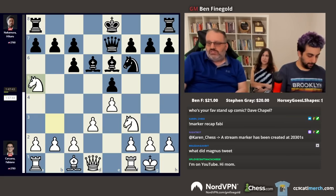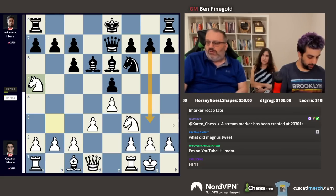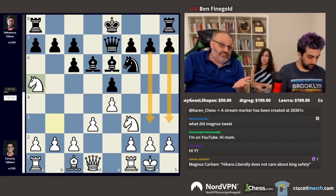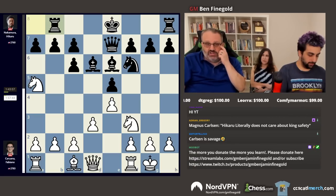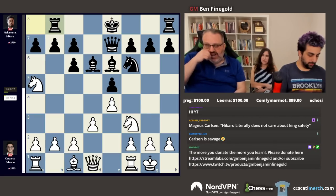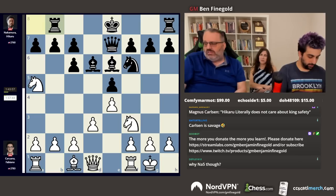In that game, in this position, Dominguez castled queenside, which is typically what Black does — Black castles queenside and starts pushing his pawns. Well, Naka did half of that. He played rook b8, confusing Fabi. And now Fabi went into a big think and was on his own, while Nakamura was playing pretty quickly.